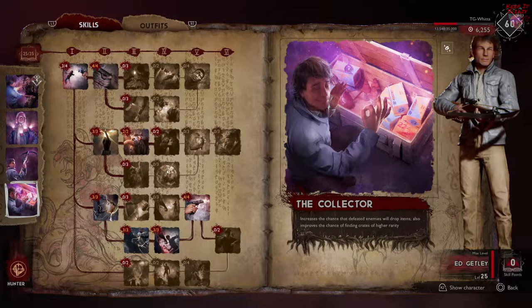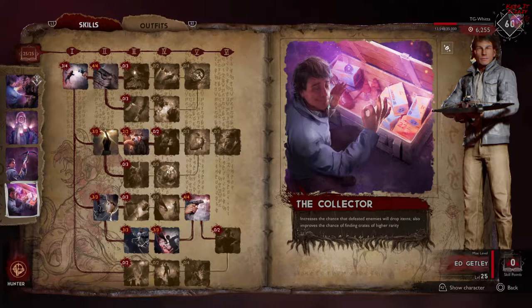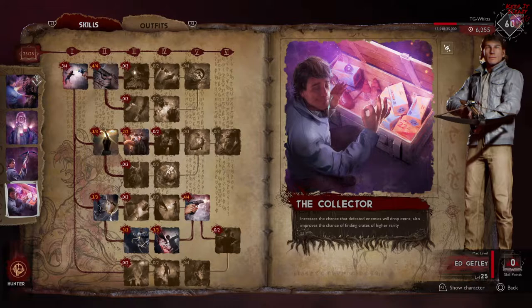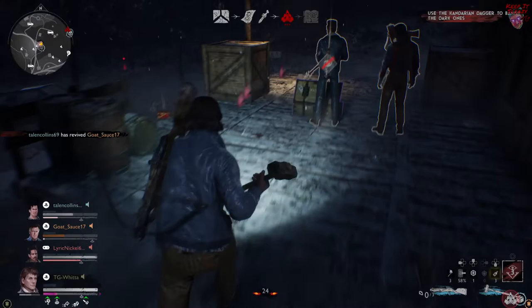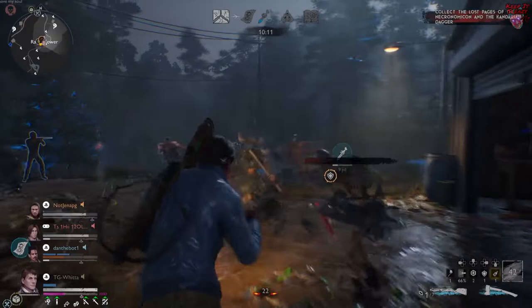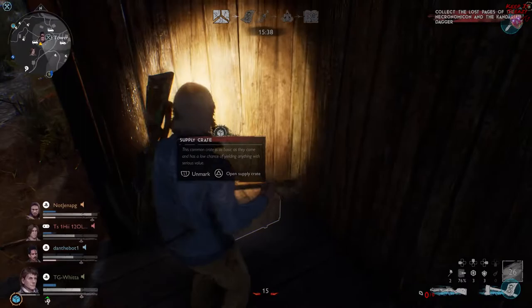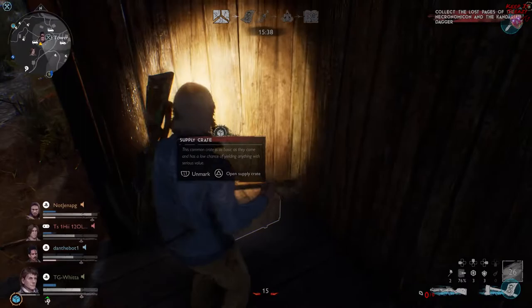Now we get to the pièce de résistance: the Collector. This is bar none the best passive ability in the game. They actually buffed it last patch — and it didn't need a buff — but they kind of over-buffed it, especially with the map changes we see in Castle Kandar, where there is more ammo, more shrimps, more amulets just everywhere, thrown around like candy. The Collector is going to make it so enemies drop even more ammo, and any crates that you find have a higher chance of being legendary or epic. Don't forget, that doesn't mean every match you're going to have only legendary chests — RNG is still RNG. Sometimes it seems like this is not working at all, but overall you're going to see a marked improvement whenever you're using a max level Ed.